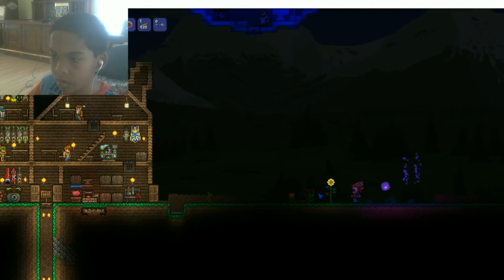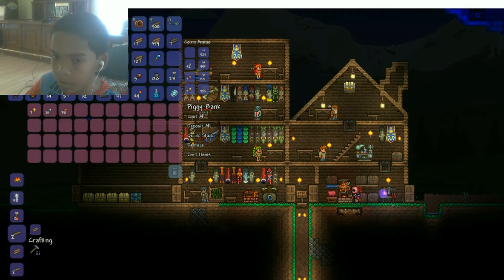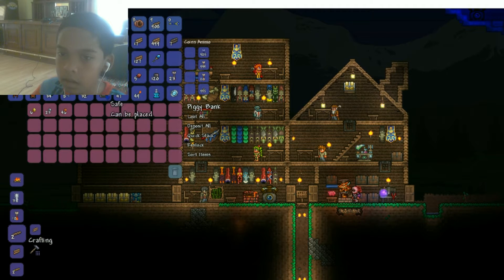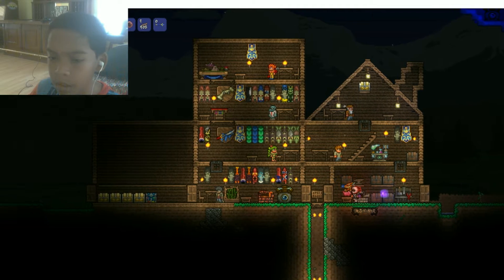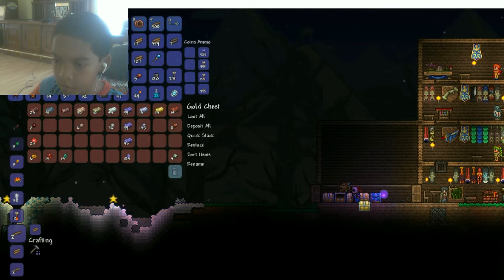I'm going to put away all my money now. Let's head back. Let's go to my piggy bank and quick stack — so I put all that money. This time I'm not going to be silly. I'm going to bring a stack of potions. Wrong chest — it's the wrong chest.